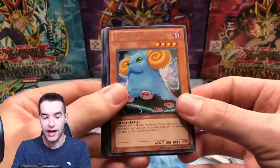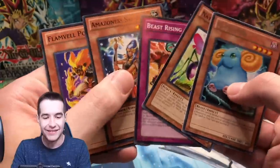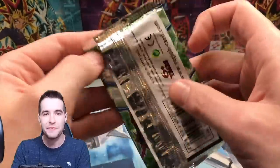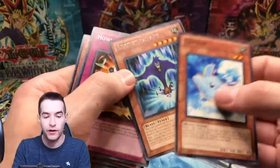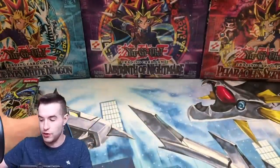Elephant, and we've got that creepy Scapegoat-looking guy — he looks like a weird Scapegoat. Next pack — hit the like button for luck guys! Get us one of the big three or the ghost rare. We'll take the ghost, or we'd even take Draco Knight in ulti. Rhinotaurus, 80 Changer, Elephant again. Another rare — Egotistical Ape, that ape just has an ego and there's nothing you can do about it.